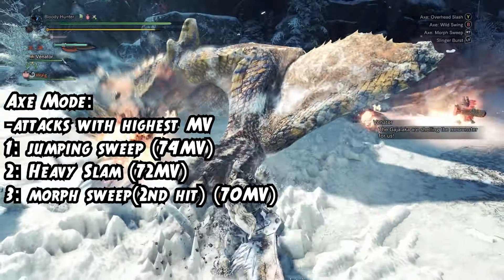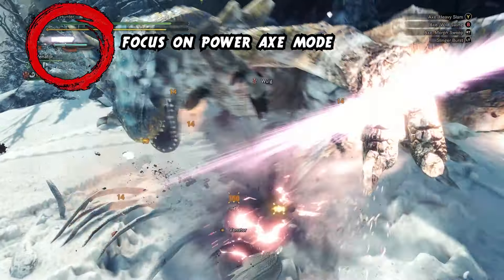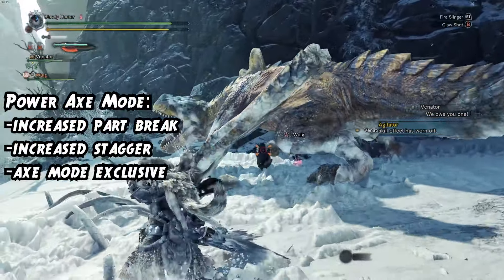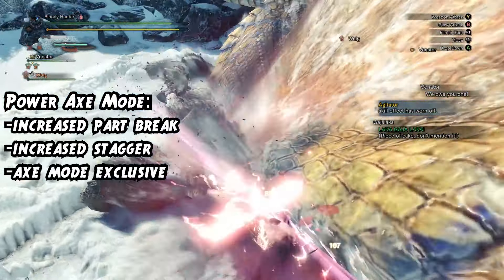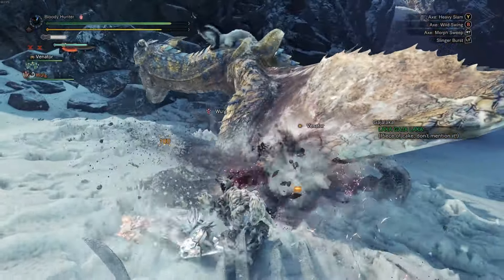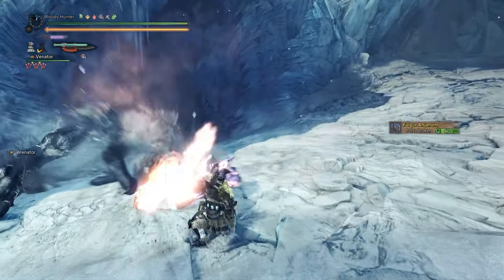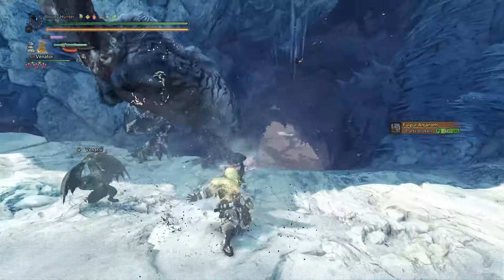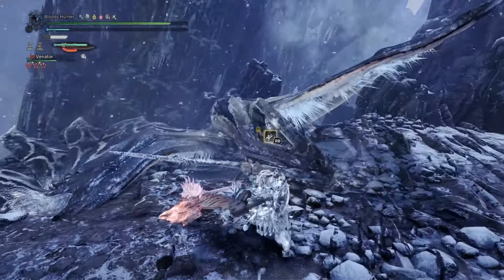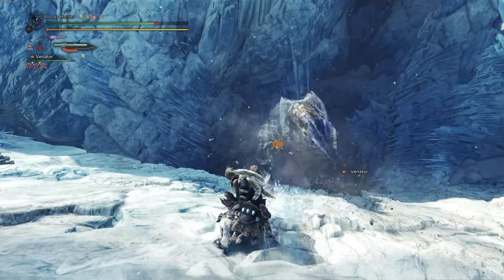Number 3: the Power Trip. This playstyle is basically the opposite of old-school Switch X, because here we completely focus on X-Mode, and you'd be surprised how much damage you can dish out. The top three attacks with the highest motion values of Switch X are all in X-Mode, not counting the Discharge. Number one is the X-Sweep from Sliding with a motion value of 74. Second is the Heavy Slam with a motion value of 72. Third is the second hit of Morph Sweep with a motion value of 17. The only thing you want to keep up while on your Power Trip is Power Axe Mode, which is accessed from Wild Swing after at least three swings. Power Axe increases part break damage and stagger damage, but only for X-Mode.